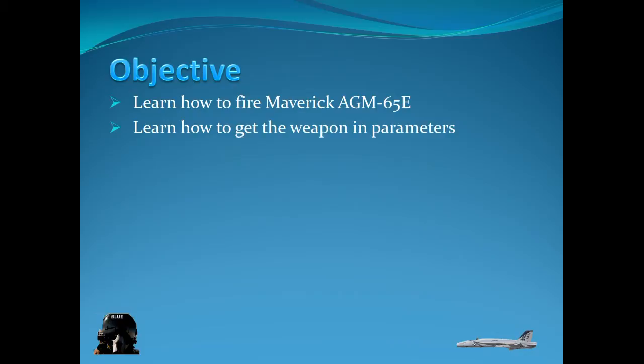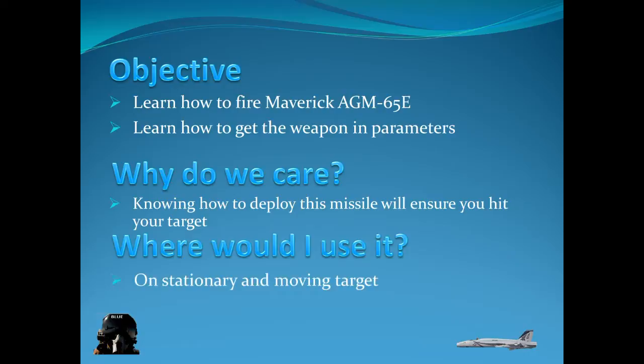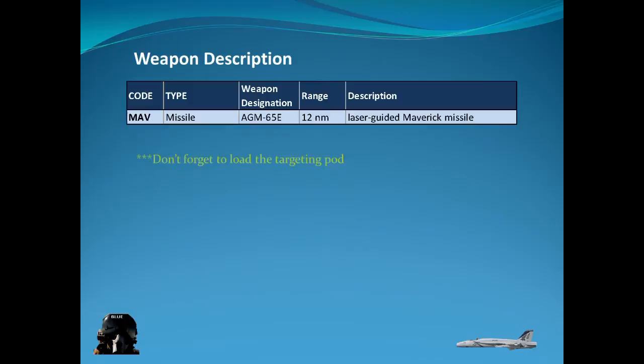The objectives: you're going to learn how to fire a Maverick, which is a laser guided missile, and how to get the weapon in parameters before you fire so it's accurate. Knowing how to deploy a missile will ensure you hit your target each and every time — and it can be used on both stationary and moving targets.